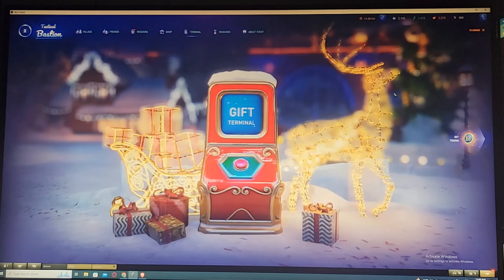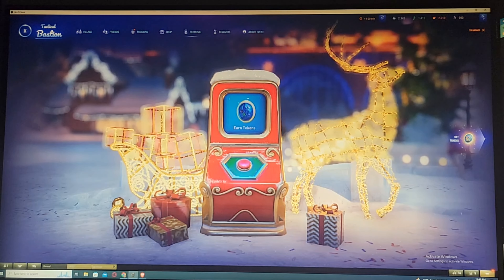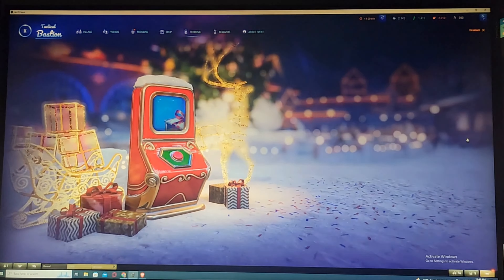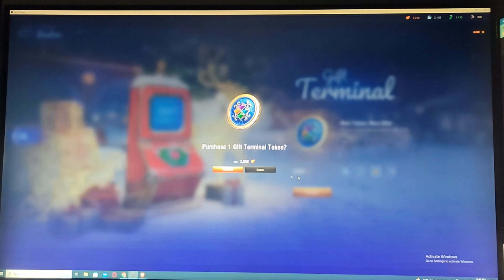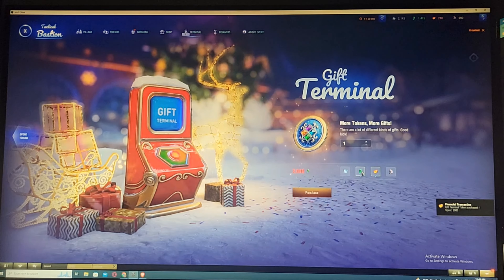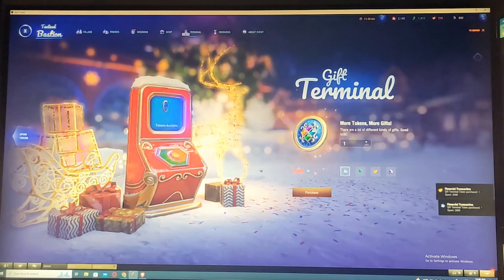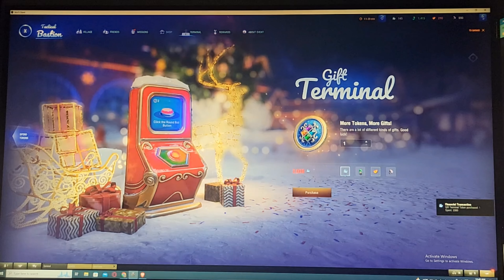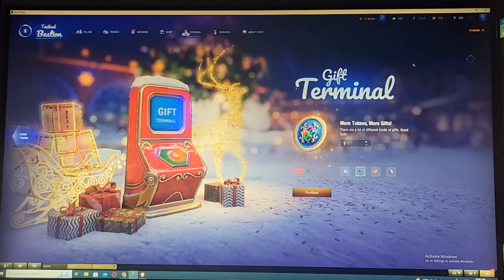So we went through the whole 25 crates and unfortunately still no Object 283. What we're going to do now is try our luck at the slot machine. I'll go ahead and use the resources and ores that I have to get a token for the machine.